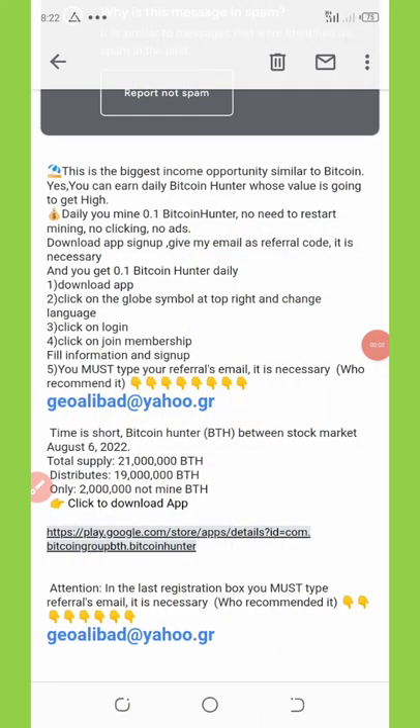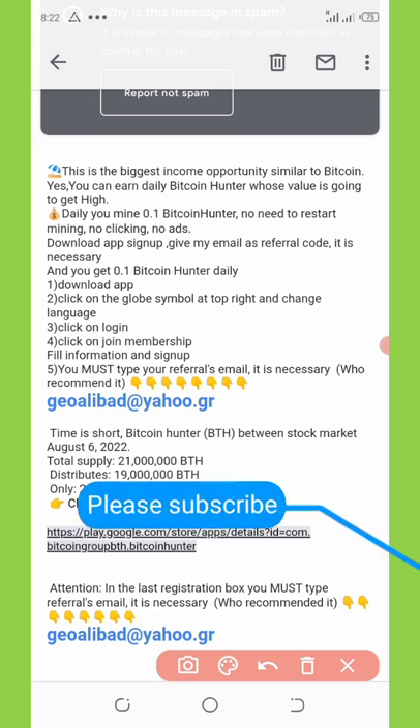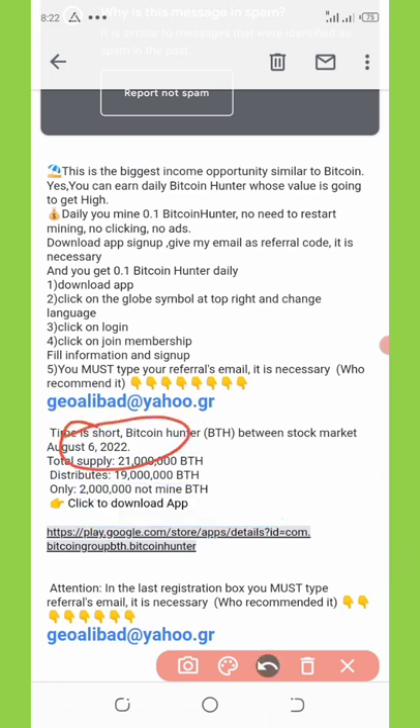According to reports, with this application you can mine up to 0.1 Bitcoin. The biggest thing here is that this coin is equivalent to one Bitcoin. This mining is not going to last for long — the deadline is just at August 6, 2022. The total supply is 21 million BTH, and the distribution is only 19 million.